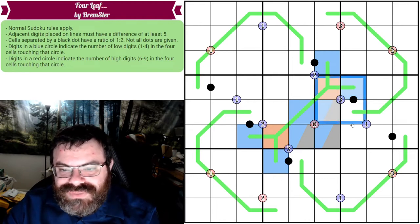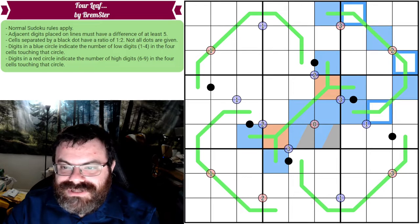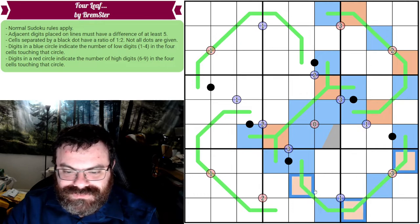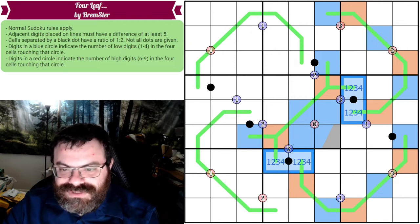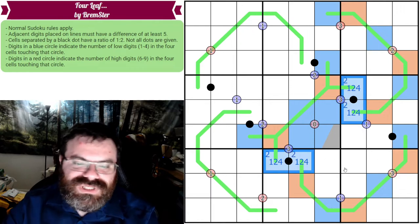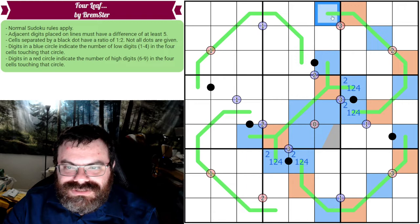Looking at the three clue: we already have our high, so we need three lows. Five is not low, so all three remaining cells must be low. That lets us parity-color the whisper line immediately. The same applies to another three clue — those three cells must all be low. For the black dots with two lows, the digits can be one, two, or four, but not three (since three would need a six). So these must contain a two, as one-four is not a one-to-two ratio.